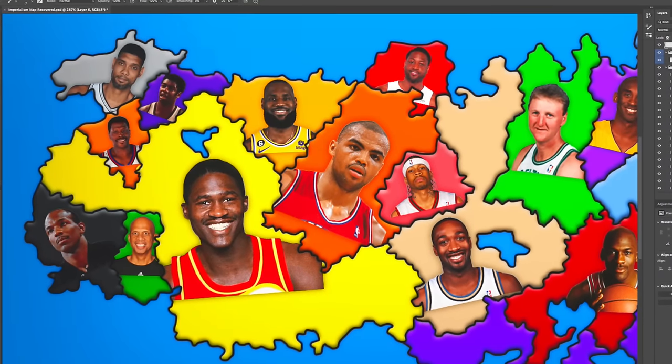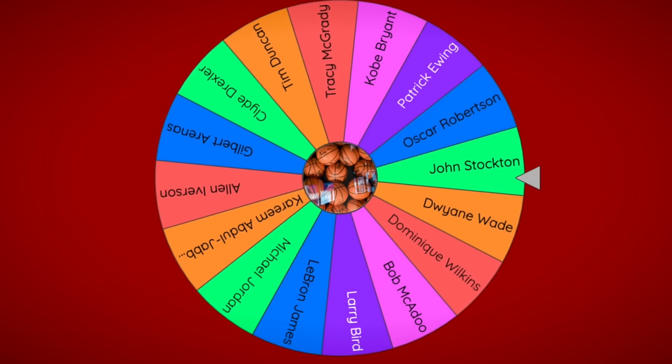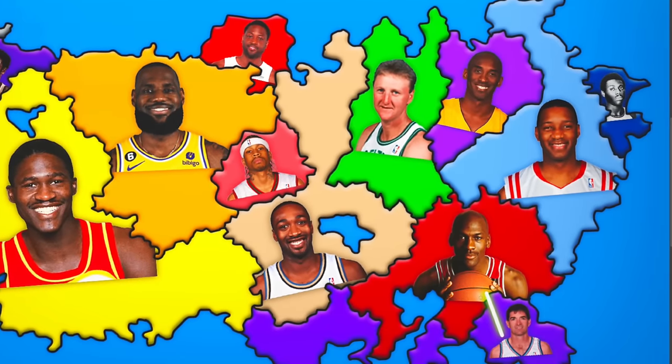Sorry, Chuck. LeBron's inevitable. The wheel wanted us to live or die by John Stockton in this video — we're sending him northwest. And yes, finally, we've got Stockton versus MJ. Place your bets now. Does MJ still have his number?